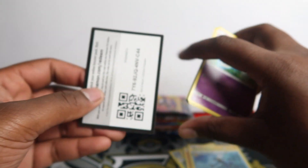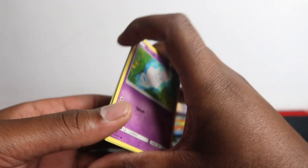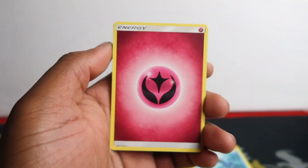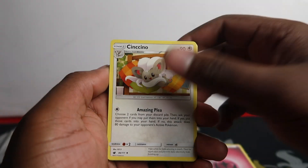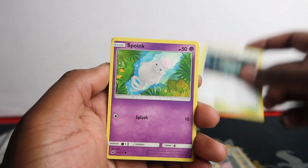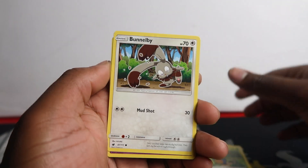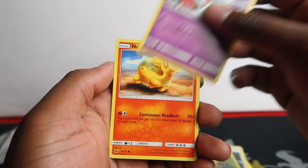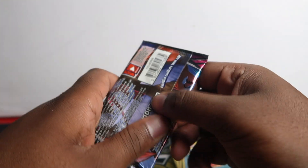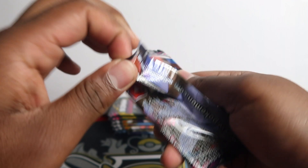Crimson Invasion - not a bad set, you can get some cool secret rares in this set. I've pulled like the water gold secret and energy. I think there are a few rainbow Pokémon I need from this. Let's get into it: Chimecho, Nidoran, and nothing really - two packs and nothing in them.